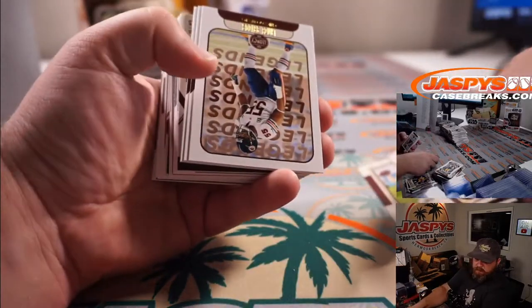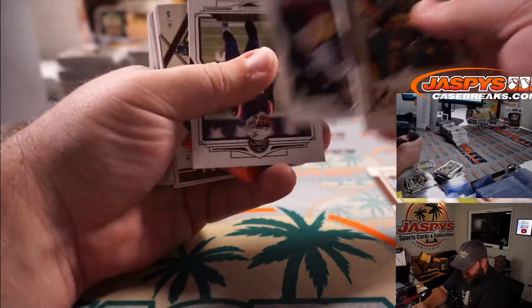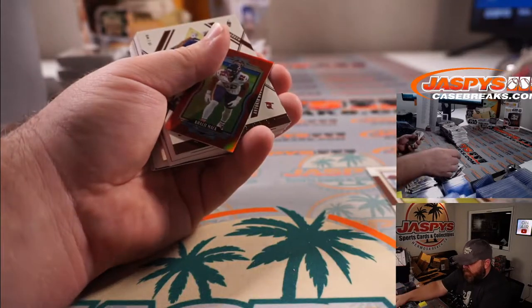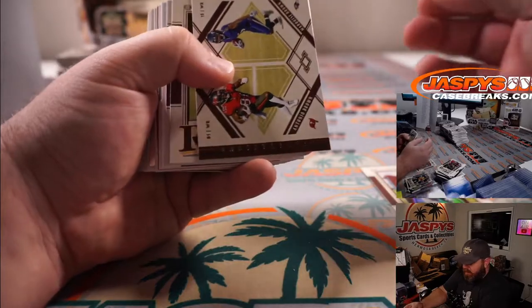Zach Wilson for the Jets, Michael Pecora. And Khalil Mack mini — that is numbered out of 75 for the Bears and Eric Jock. That is another randomizer.